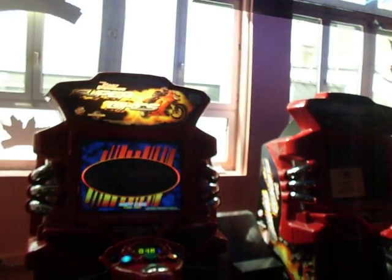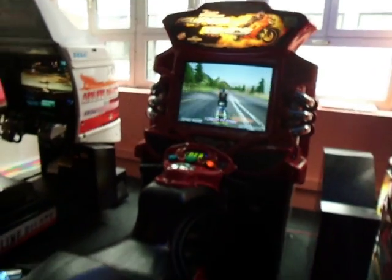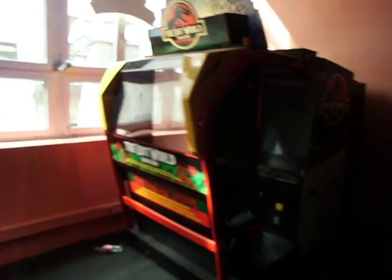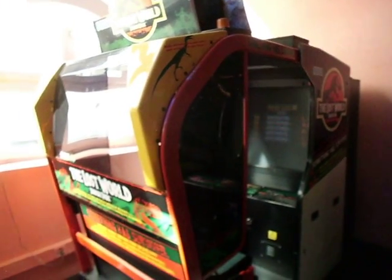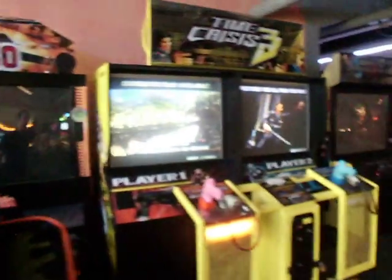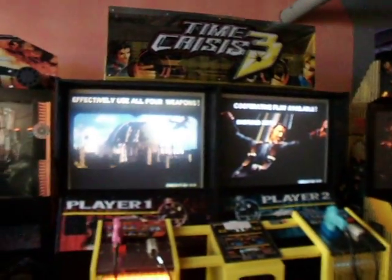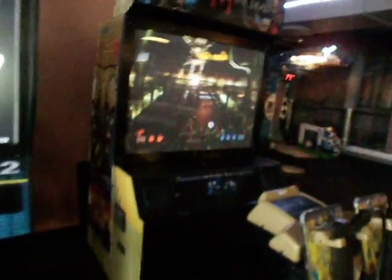Of course we've got Fast and the Furious Superbikes. One of them is broken at the moment, but it's still pretty cool. Now we've got the Lost World Jurassic Park — looks like it's working, hard to tell because of the lighting, but still fun. Right here is Rambo, doesn't look like it's working at the moment. And of course the popular Time Crisis 3. And here we've got House of the Dead 3, which I think has the Maze of Kings cabinet, which is really, really weird.